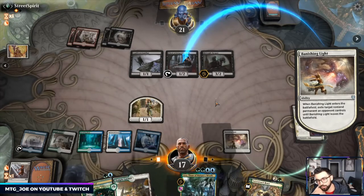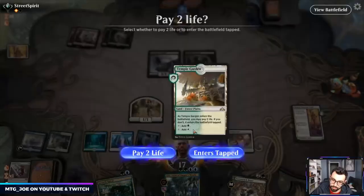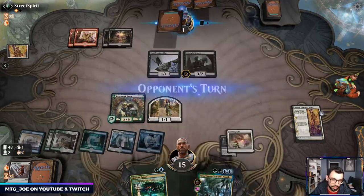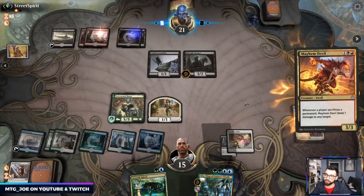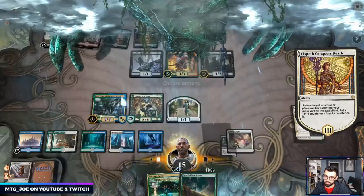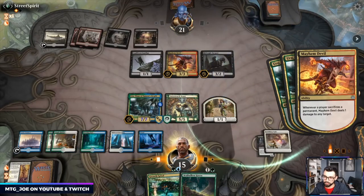Because if I target Midnight Reaper they just sack to the Priest and get a lot more value. Then just play out Lovestruck — we're going to get Uro back next turn, so it's another three life, puts two cards in our graveyard. They have Mayhem Devil. We actually take two points of damage here — forgot that with the sacrifices.